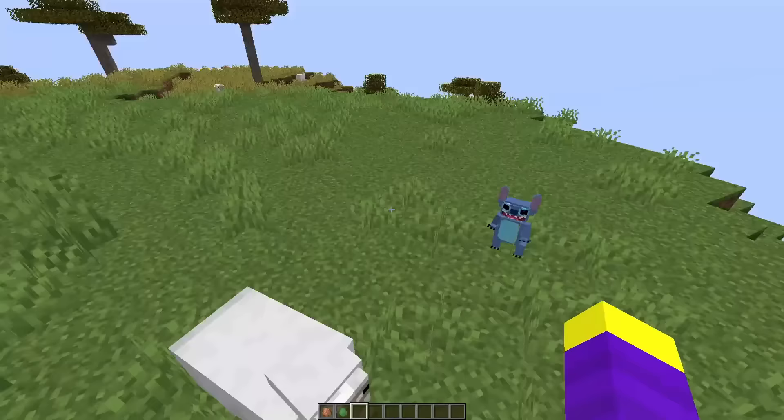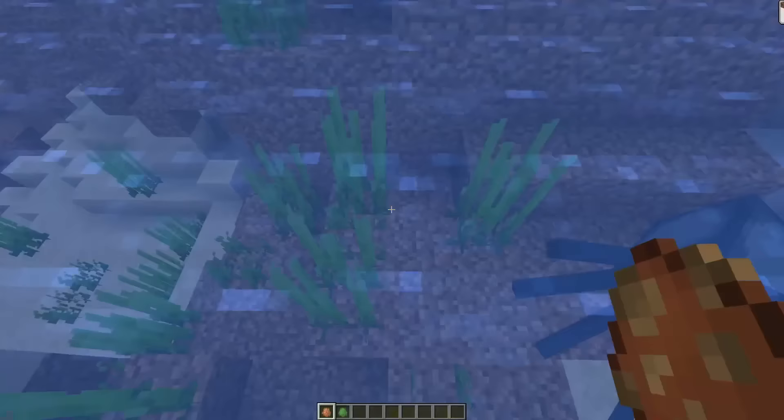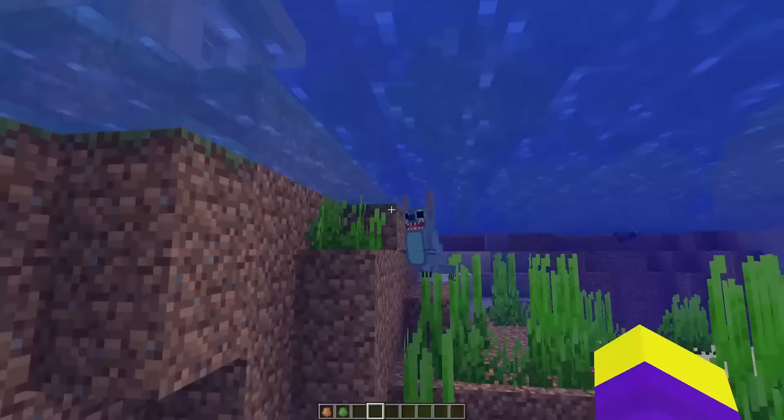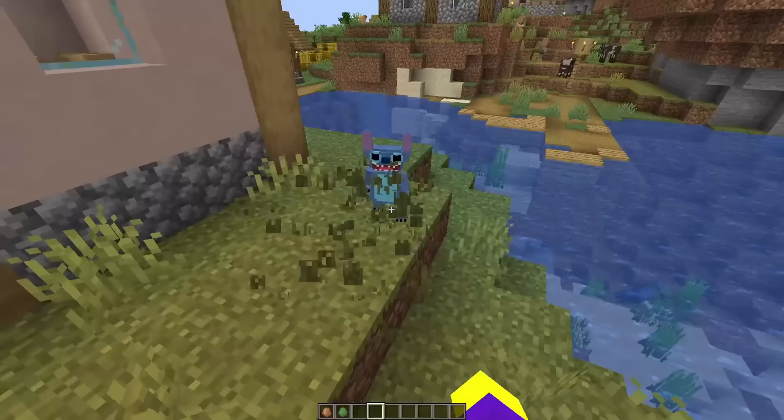Let's see if Stitch can eat a slime. Okay it doesn't really look like he's eating it. I wonder what Stitch looks like when he's swimming. Okay he instantly went back to land. This looks so weird. What is happening to his legs? I just noticed that he looks so funny when he's walking. Alright I'm going to give Stitch a 7 out of 10. He looked good but he was too broken.